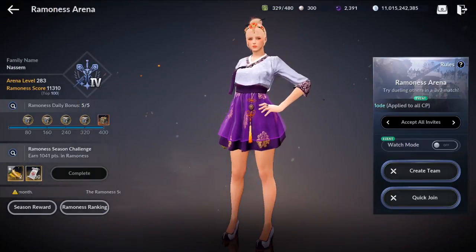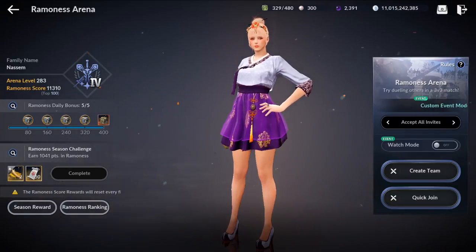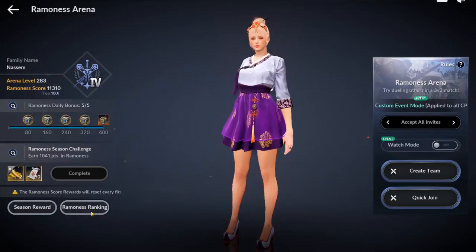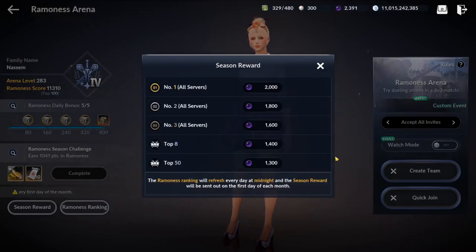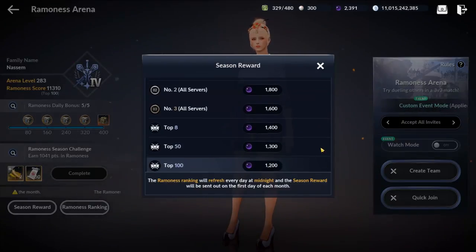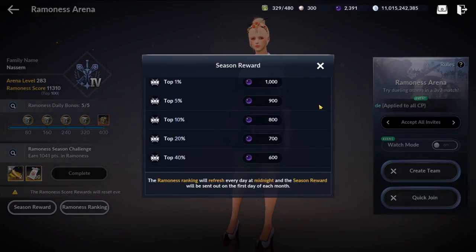I want to first go over the benefits of playing Ramonis. Ramonis is a good place to obtain black pearls. A Ramonis season starts on the first of every month and ends on the last day of that month. When the season ends, you will be given black pearls depending on your rank.